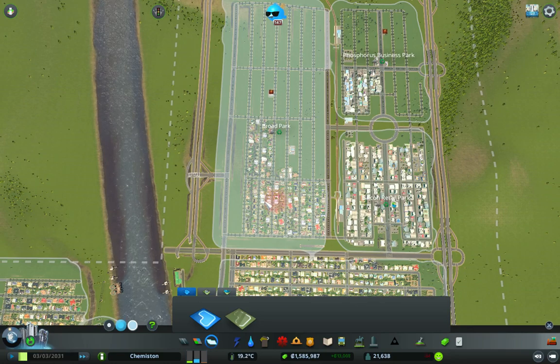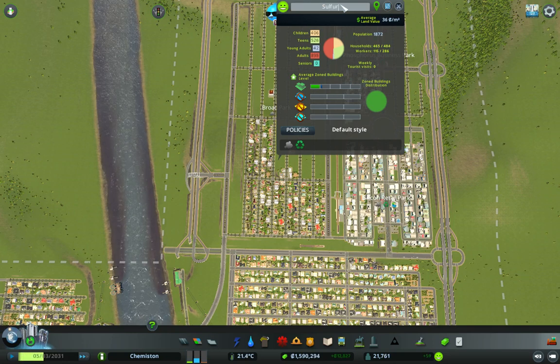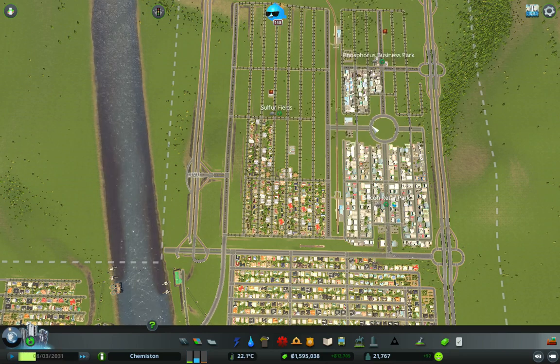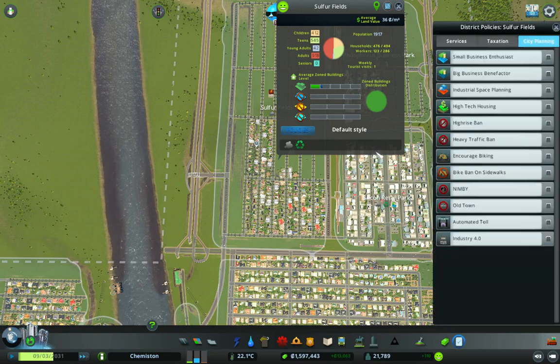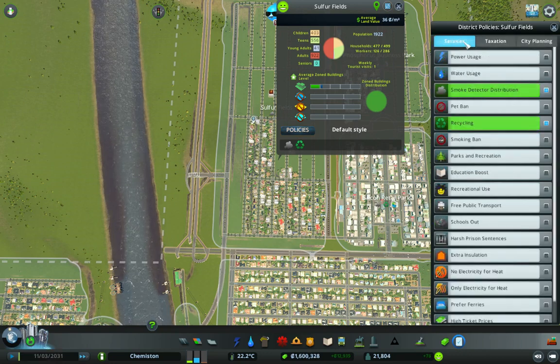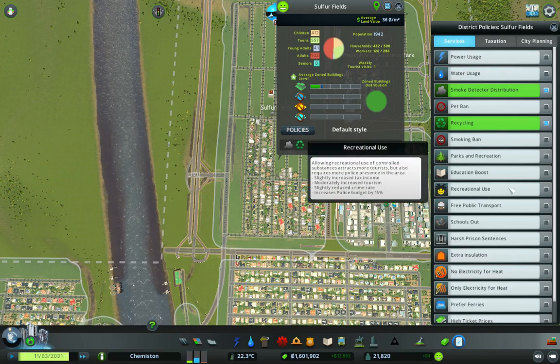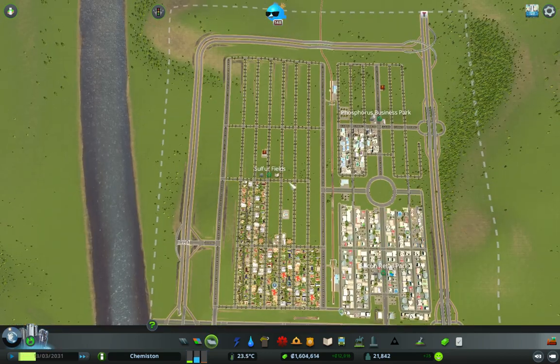That's going to be fun, isn't it? These people are going to live in Sulfur. I was going to put 'square', but we've already used square, and we've got too many parts as well. So let's go with 'Sulfur Fields' — that'll do. Let's do an education boost and increase the funding for education in this area out of just sheer randomness.